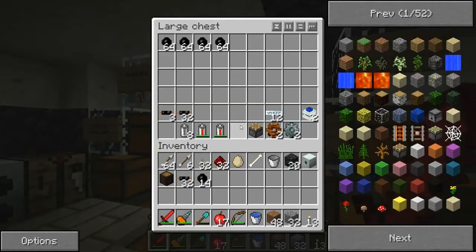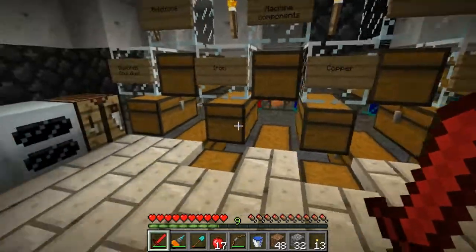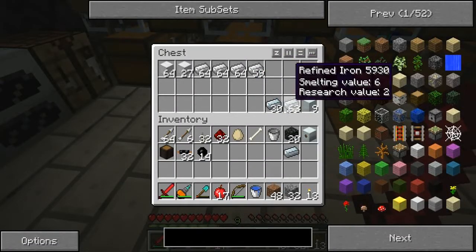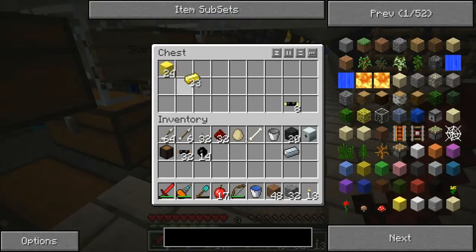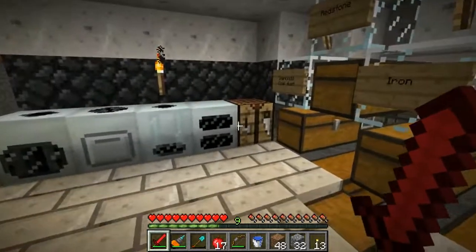I don't have any circuits made apparently, so let me make a circuit. Then I need three uninsulated gold cable and some wood. I want to do that and see if that will work, even though it's not in the recipe book.